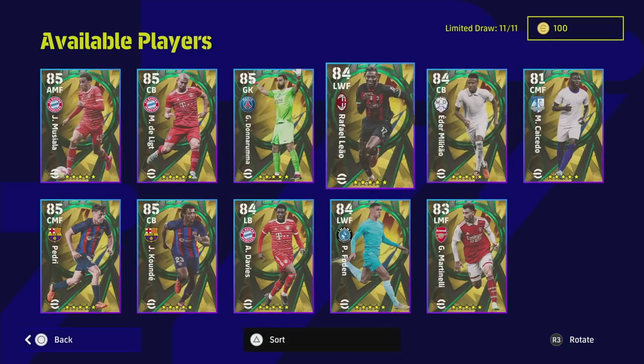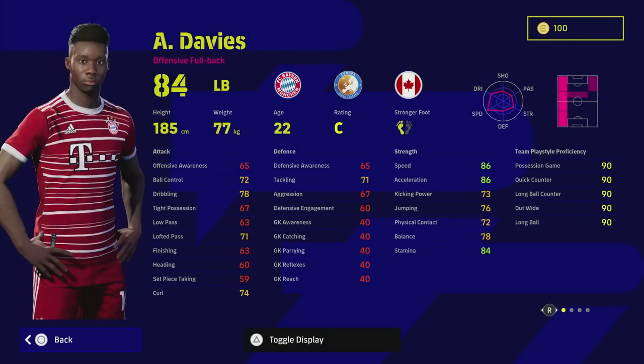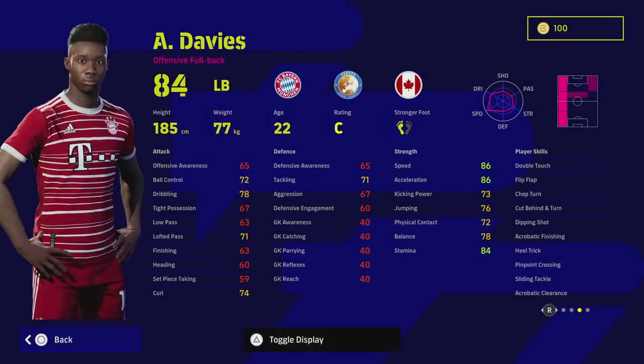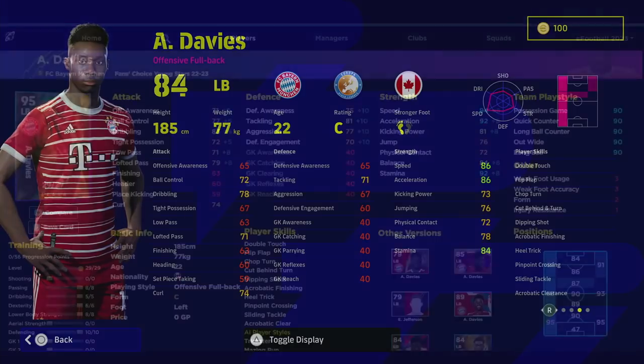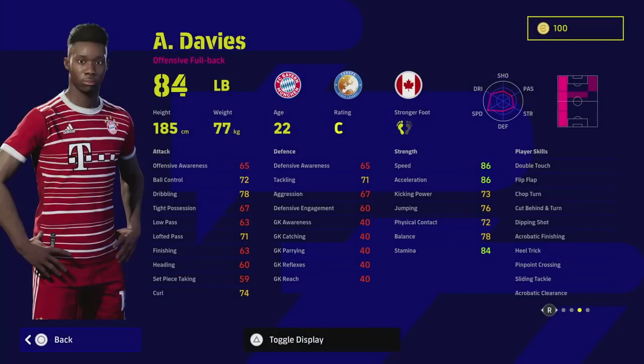There are a lot of good cards in this pack. If you have a couple of spare coins you could spin. Davies — I haven't used him as much as I'd like. He's got excellent player skills, defensively fairly decent with tackling too. His aggression is a bit low which I don't like and he's on standard form, but he's a good choice if you're looking for a left back. I would probably play him left mid because of the early crosser and pinpoint crossing — it is so overpowered at the moment if you've got a good target man up front.